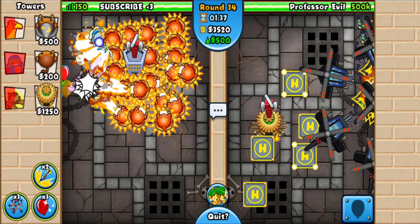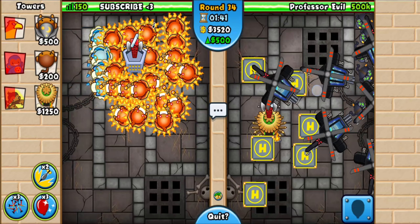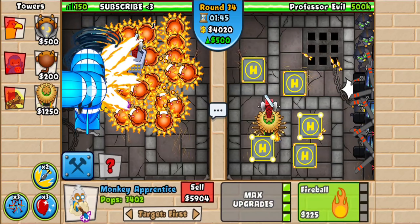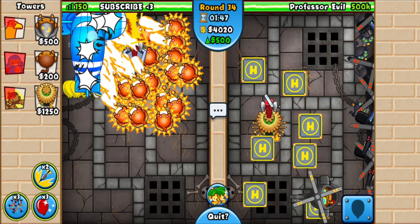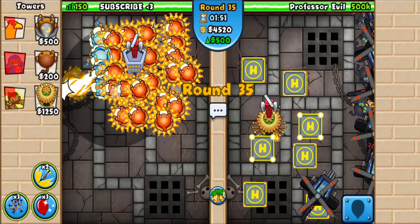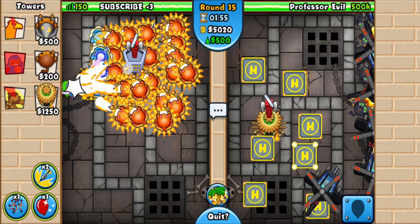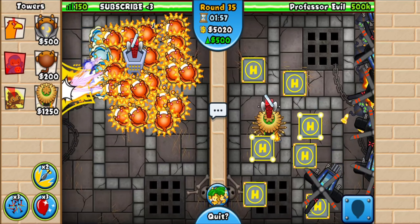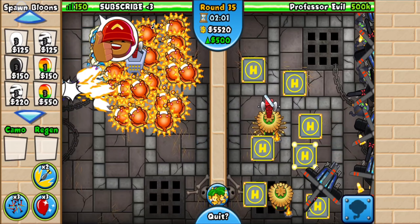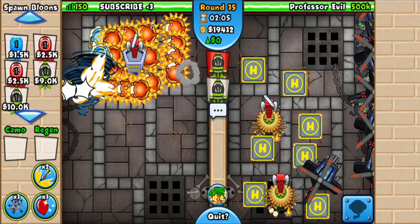That's pretty much it — he doesn't send you anything else. Go for a 4/0 village, get 4/4/0 involvements, and that takes care of the AI. Then switch the left side village for the right side and get 0/4 phoenixes on it so you can use the CT ability, and that just absolutely demolishes the rush.